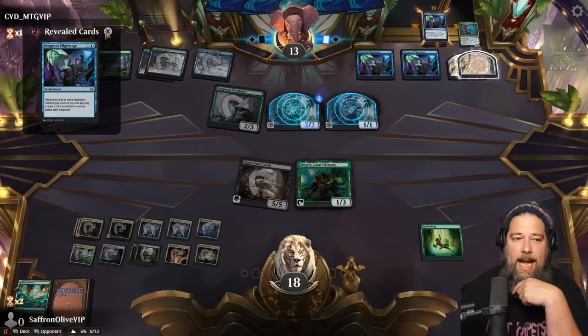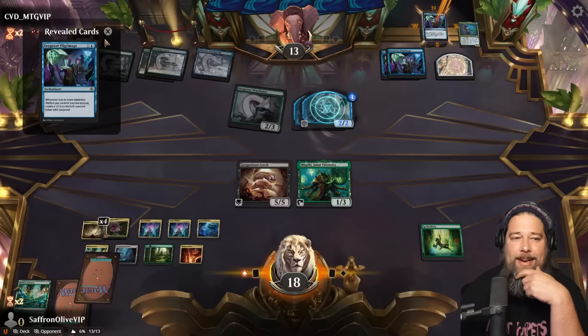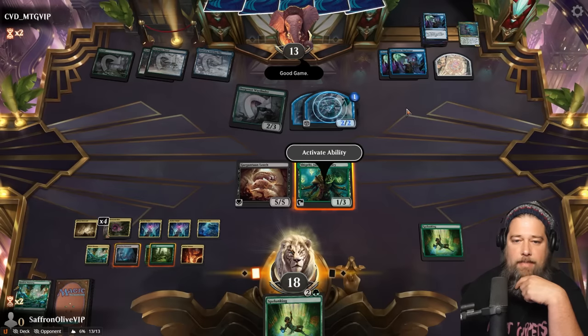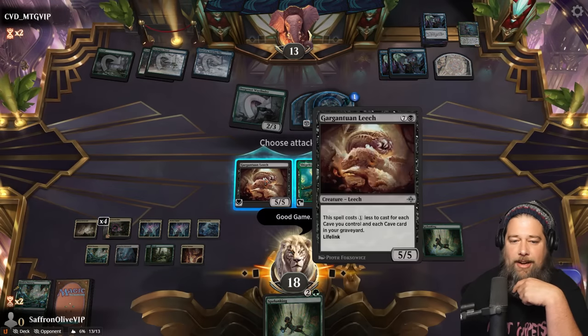Opponent's going to map. I kind of think Deep Root Pilgrimage might be overrated — I've seen some people hyped about it, I'm not sure it's actually very good. We draw Splunking. Opponent says good game. Good game. Go to combat — are we done already? Our gate's just so OP. Opponent drops to eight.